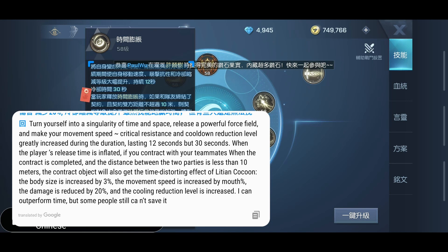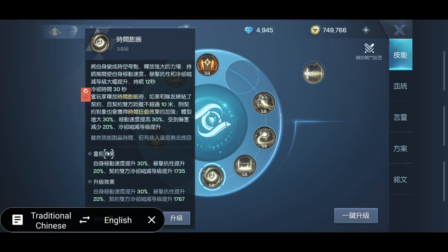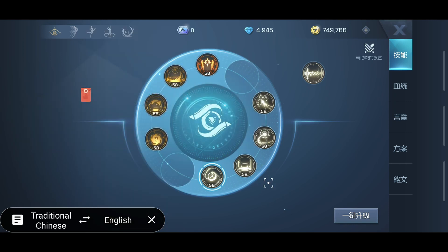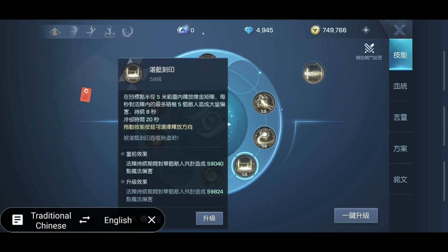You can see down here it says if the two parties are less than 10 meters apart — you and the person you're connected with — the contract object will also get the time distorting effect, with their body size increased by 3%, their movement speed increased by some percent, and the damage they take reduced by 20%. Your current effect increases your movement speed by 30% and resists critical strikes by 30%, with cooldown reduction level increased by around 2000 or so.